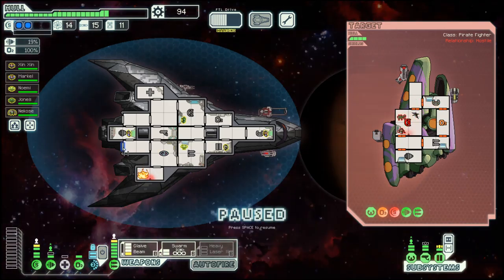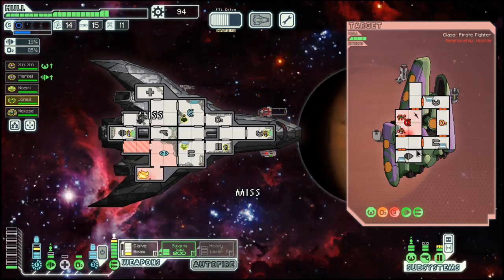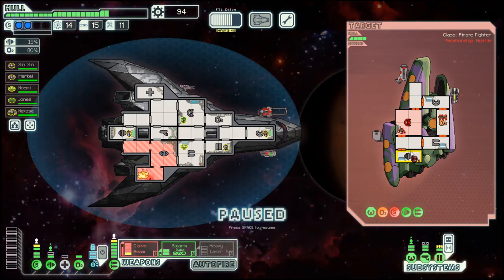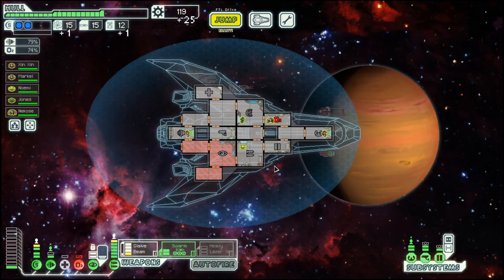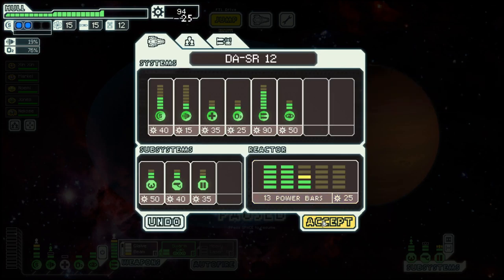Their shield is done and they have a hull breach. I missed — cloak. Repair oxygen. Alright, I think we can have another power bar here.